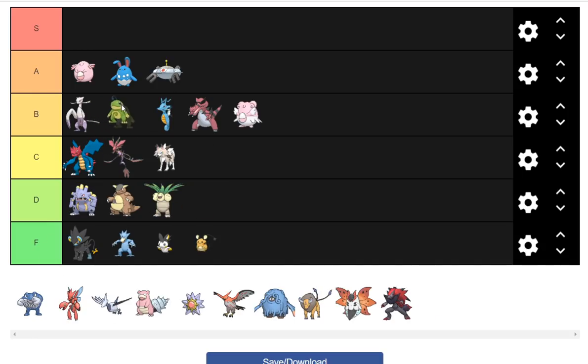Politoed I'm going to group with Kingdra as fringe Rain options. Of course it would be the centerpiece of those Rain teams, but the issue is Pelipper is just a little bit better — it runs a better Specs set, has more physical defense and a Flying type. Politoed would be better for special defensive variants, and also has Hypnosis and Perish Song. It's definitely viable but probably still going to be a second-tier Rain setter. Maybe it'll see some time in UU before it gets usage.